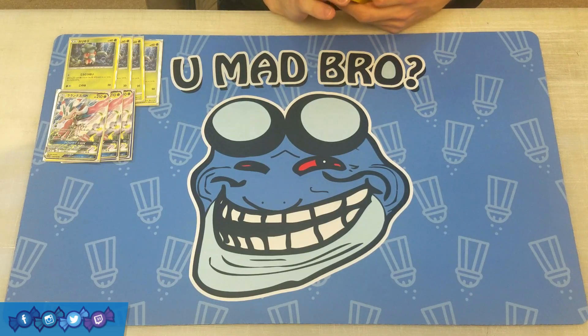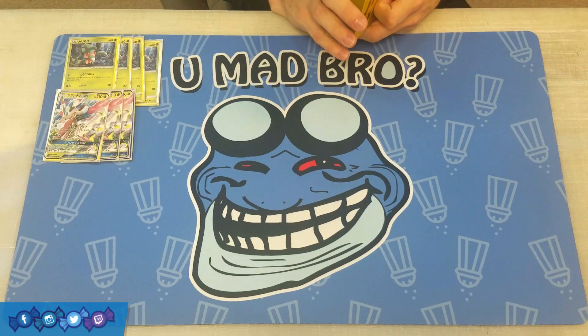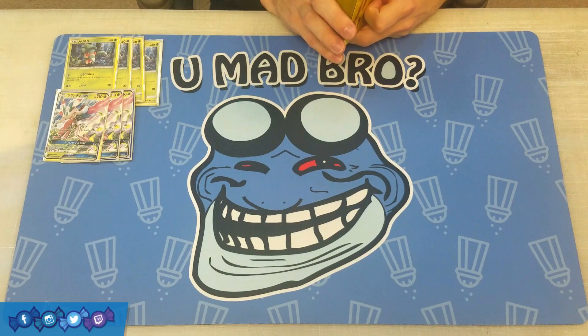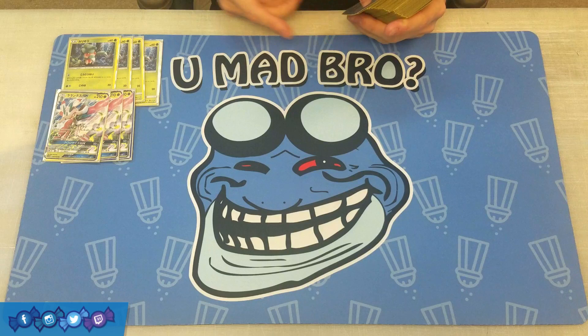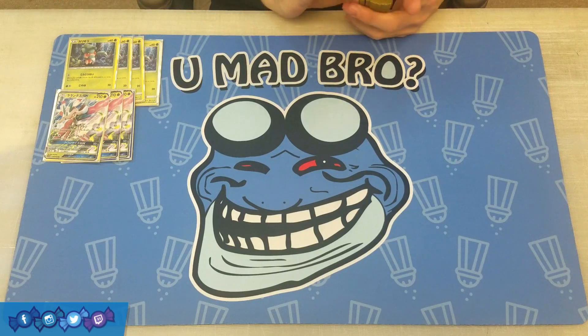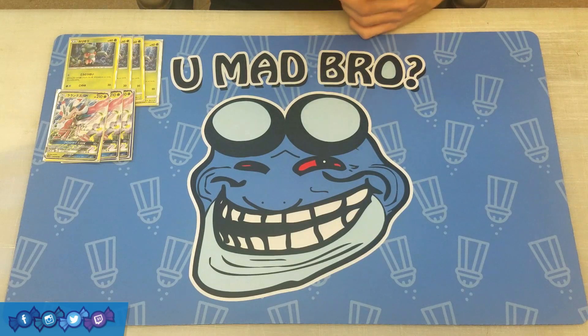Its second attack — Solar Blade — costs two Grass and a Colorless for 120 damage, and you heal 30 from your Lurantis as well. 120 is a decent number, and three energy really isn't that bad when you consider how quickly you can power up a Lurantis with its first attack or even thanks to Fomantis. I think it's actually a good energy-to-damage ratio when you factor those things in.